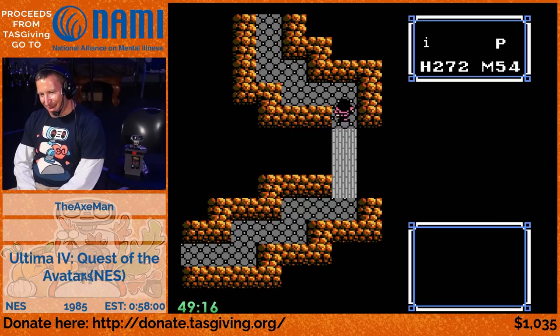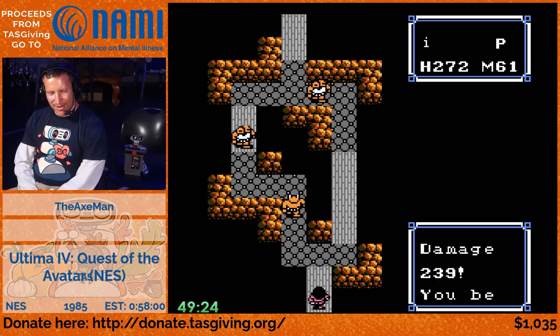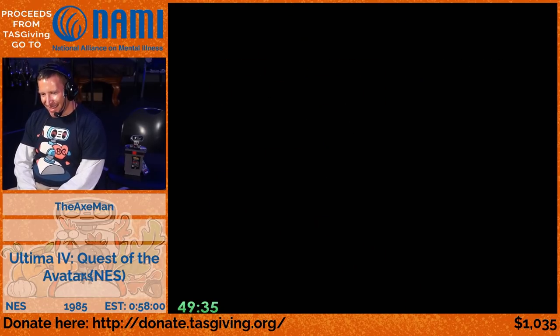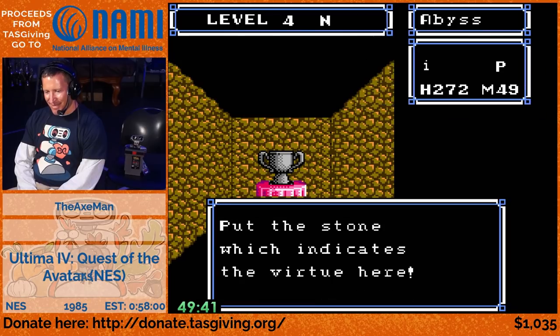Another way you could mess up is if you forget to get the black stone. That was one of the first key items we got - about a minute in we picked up that black stone at the double new moon gates near Moonglow. It's necessary but not until the very end - if you don't have it, you'll get pretty close but won't finish.